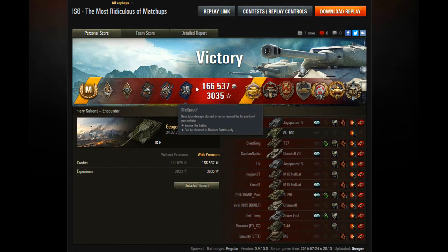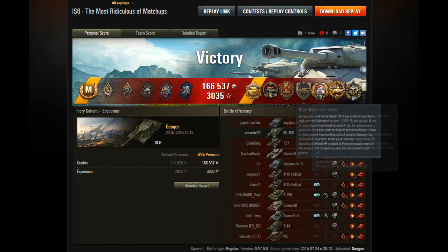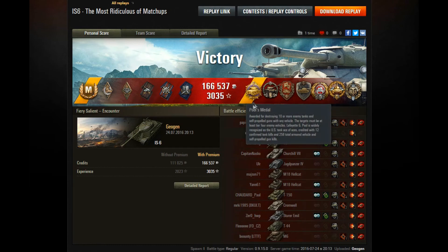A mastery badge. Hand of God, Bruiser, Duelist, Fire for Effect, Shellproof — 166,000 credits received and 3,045 experience. Premium account but not x2 first win of the day. A Pool's Medal. Cool-headed, Defender, Steel Wall, Sniper, Tanker Sniper, High Calibre, and Top Gun.